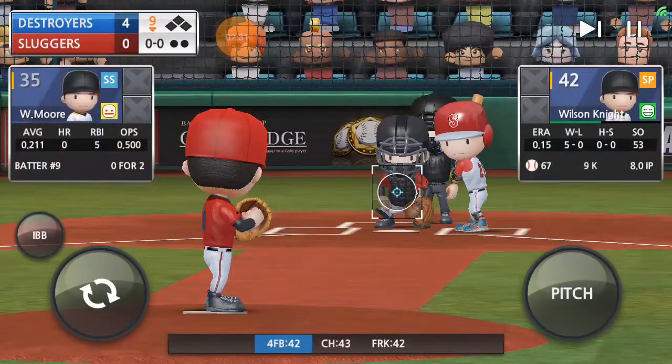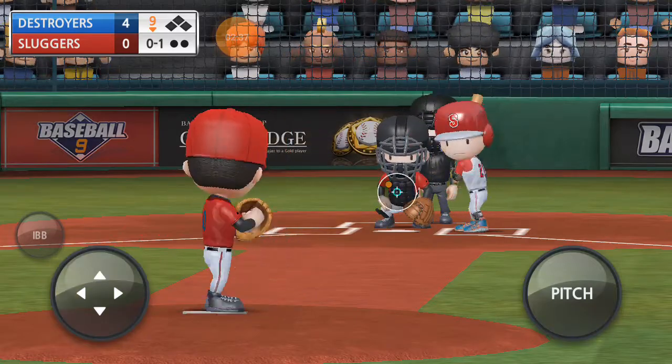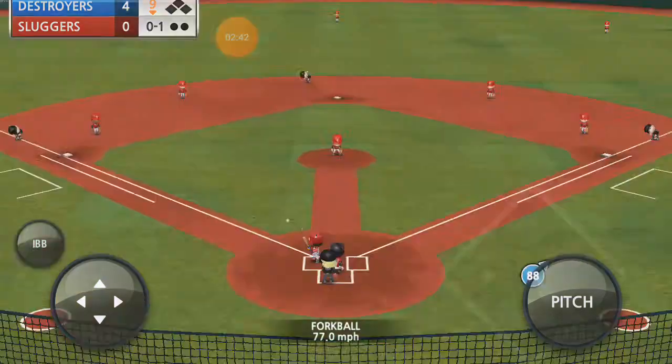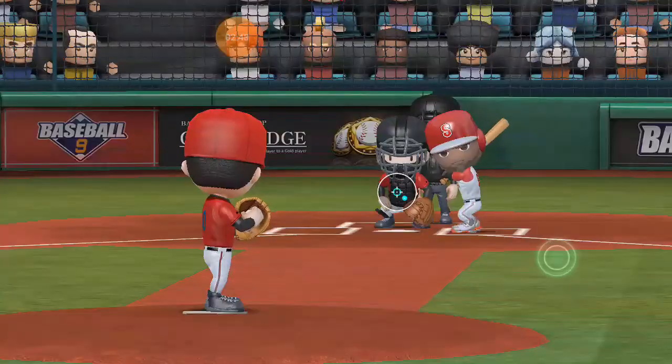Will the Sluggers be able to do anything about it? Here is Moore, 0-for-2. Takes a strike. Chops that one. Brad Ortiz grabs it, throws it to first, and Moore is out.